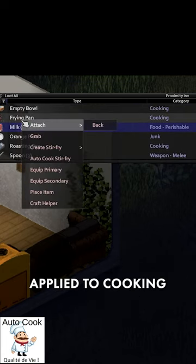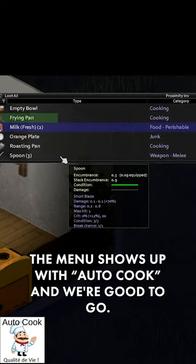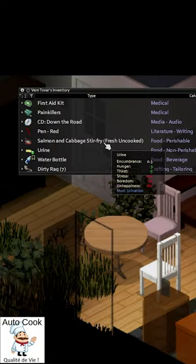Here we see the same thing being done applied to cooking. Instead of manually selecting everything for my ingredients with a stir fry, the menu shows up to auto cook and we're good to go. It'll make something random, but either way, less work on us.